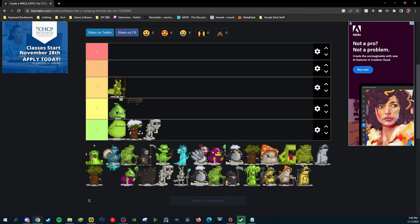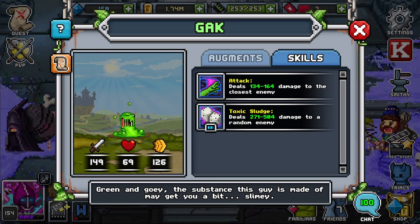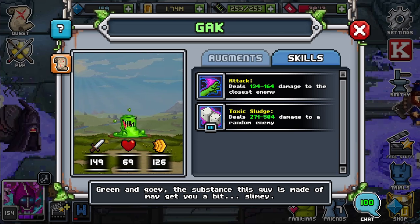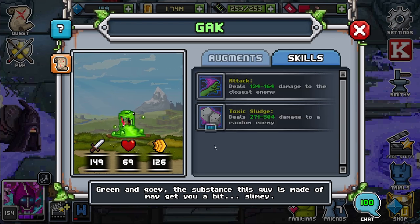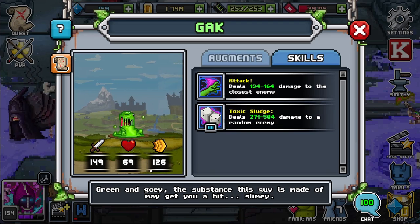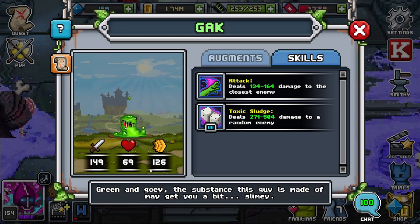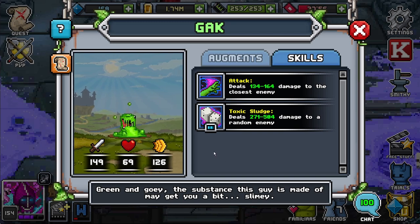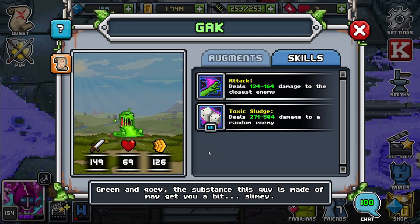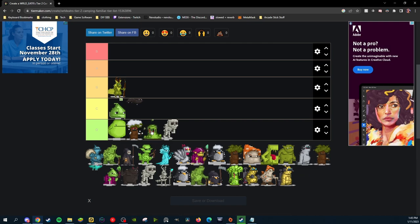Next up is Gak. Gak has way too little health, making them very high risk and very easy to kill. I like their abilities and they have cool animations, but that 69 health is extremely low. For any team strength, that's going to be the lowest. I highly recommend against using Gak just because of that. They are going into D tier as well — better than Eskeleto but worse than Baomo.